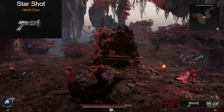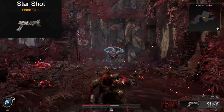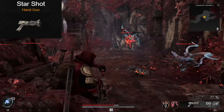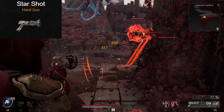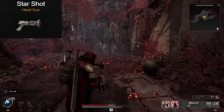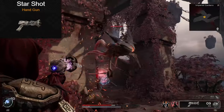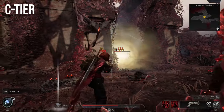Next up we have the Starshot. Now this is another one with a built-in mod. The primary fire is quick with decent damage, kind of like the Rupture Cannon, another Nerudian weapon. But the mod itself is kind of lacking here. You can send off a mini explosion, but even with a proper explosive build, I just don't see the damage here. I like the primary fire, I hate the mod. C-tier for me.